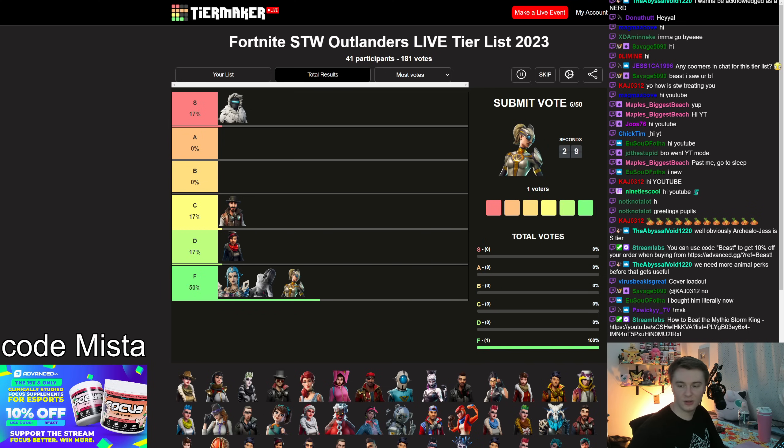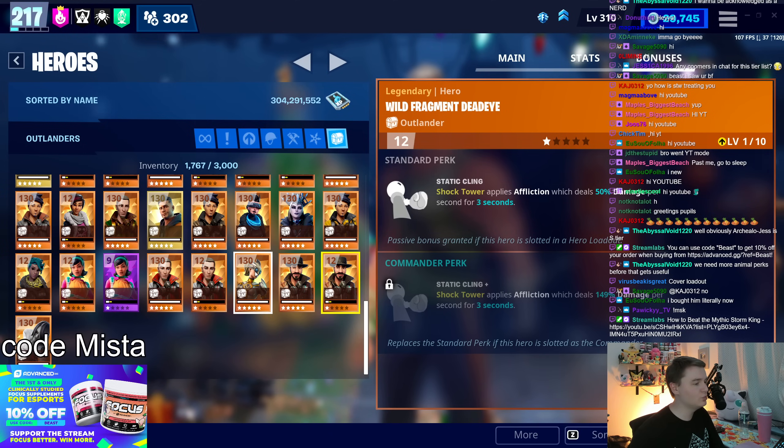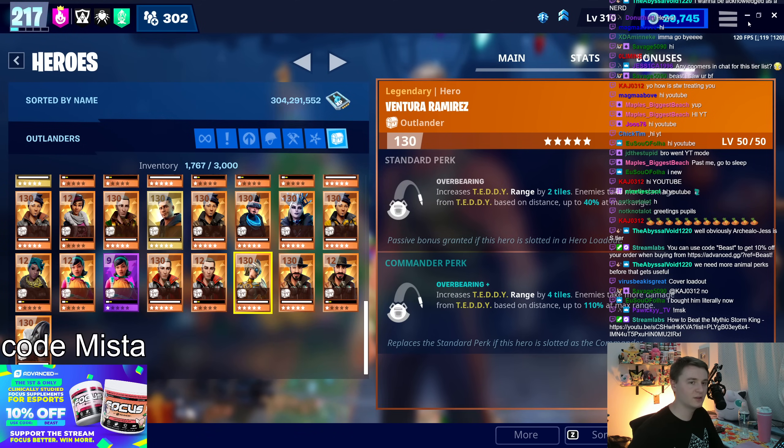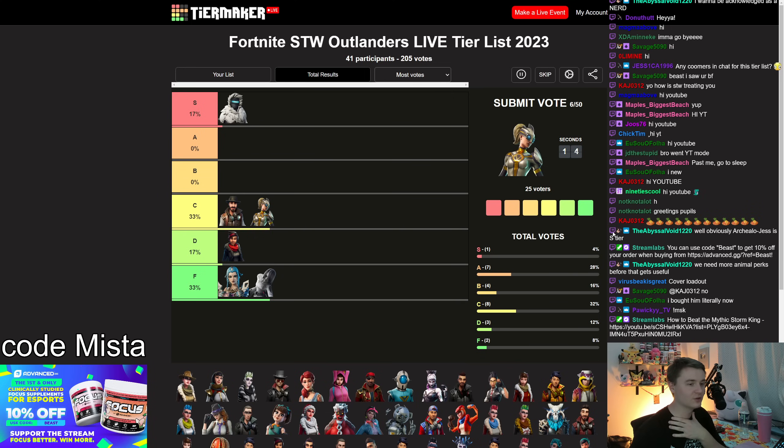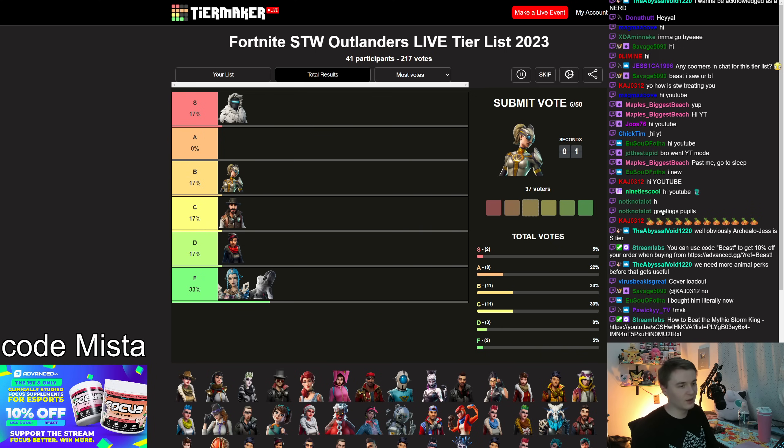Ventura Ramirez gives you extra teddy range and damage at a distance. It's like Wild Fragment — it's a nice Teddy ability, but it's almost always my last choice, like my sixth or seventh choice. I always pick the heroes I want in my loadout and Ventura's my alternate slightly off screen. Another B tier perk — it's useful when you need it. Extra range and damage at range is good for Teddy because the damage drop-off is there, but nothing too insane.